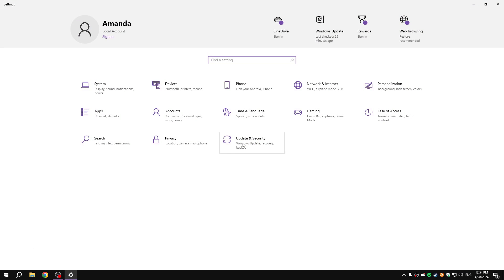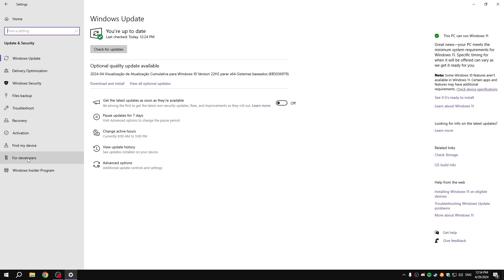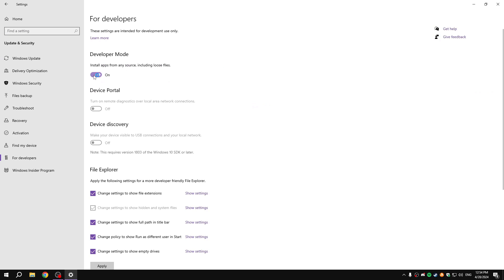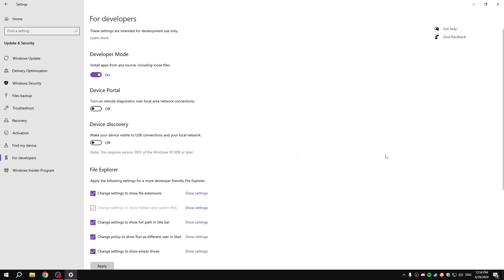With the program installed, go to Settings, then Update and Security, then For Developers, and enable Developer Mode. Don't worry, just click yes. If you feel unsafe, you can disable it anytime. But you need to turn on Developer Mode to use this program.